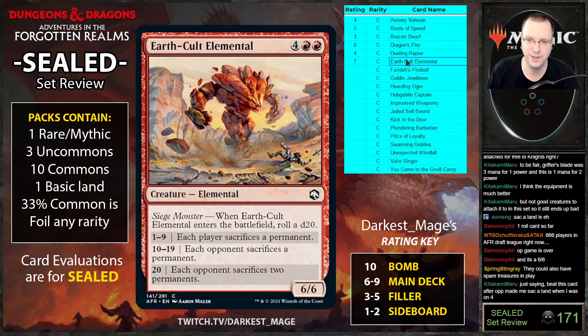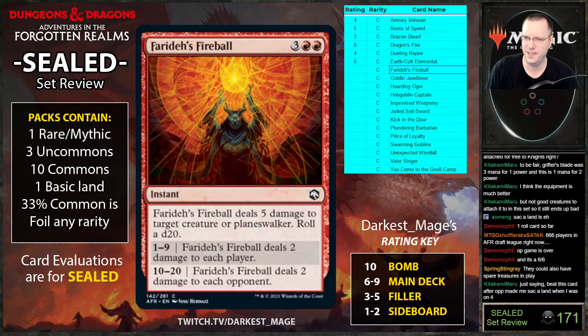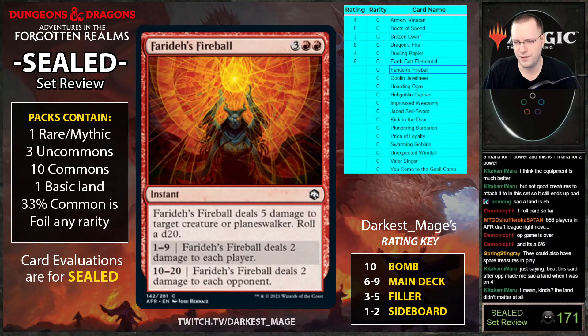I'll put it as a six because maybe you don't play more than one, but this card seems really good to me. A Pharaoh's Fireball deals five damage to target creature or planeswalker, then roll a d20: one to nine it deals two damage to each player, ten to twenty it deals two damage to each opponent.